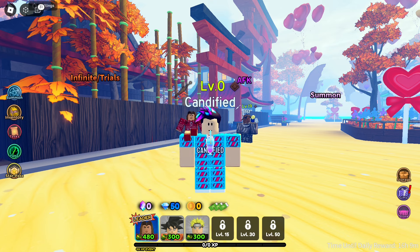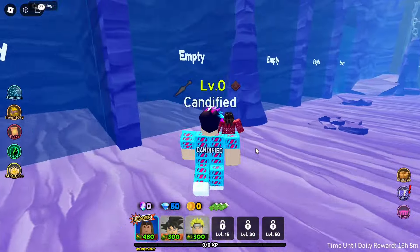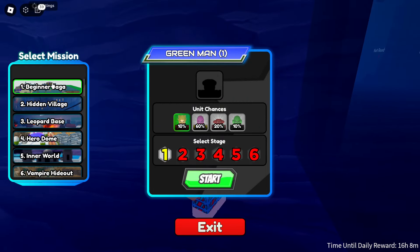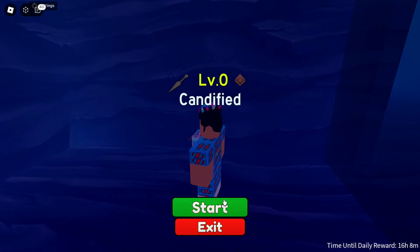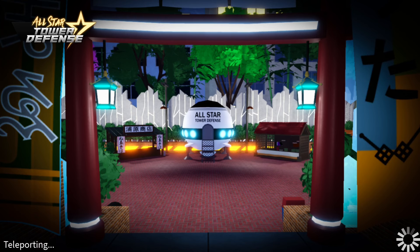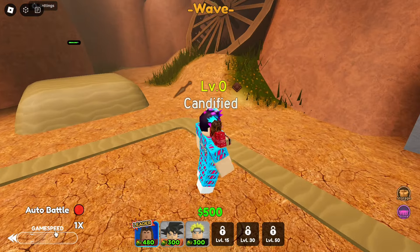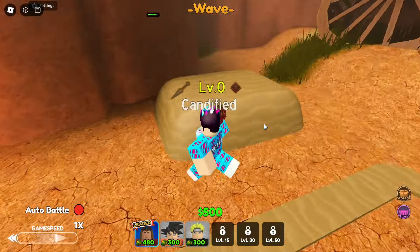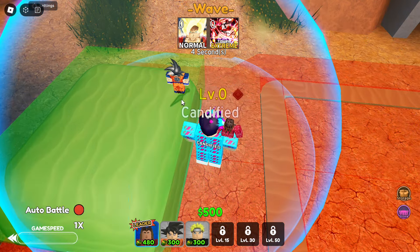Welcome to All-Star Tower Defense — another easy one. First, equip any tower — even just one is fine, but equip three just in case. Head to the story area and use the story portal, get into an elevator, choose the Beginner Saga map, and select Mission 1 only. This game is basically Tower Defense Simulator but with anime characters — that's literally the only way to explain it.